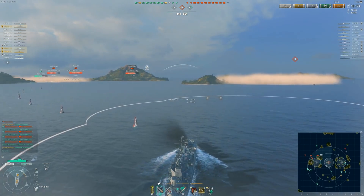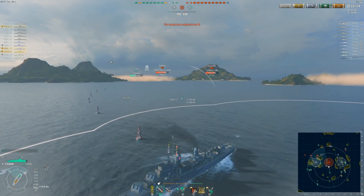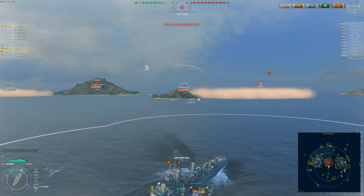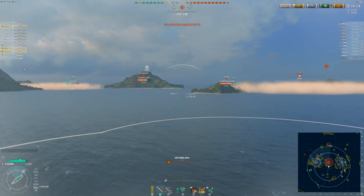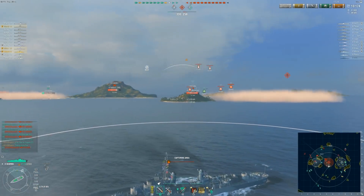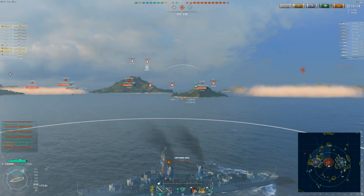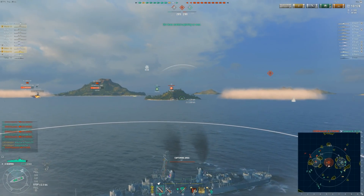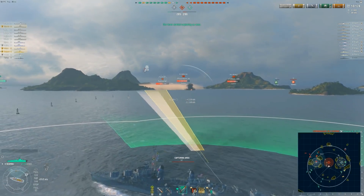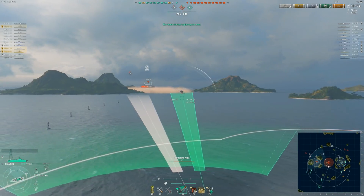Our CV has actually been playing pretty well. As you saw, the Yi Yang was spotted for a second. They did end up getting B cap, and we're going to end up losing our Z-46 here. But all in all, we're trading a Z-46 for a Yi Yang, which I'll take. The Yi Yang's torps are much more dangerous than a Z-46. Instead of trying to focus on this Yi Yang, I'm trying to focus on the DM, because the faster that DM gets out, the faster we can take that side of the map.